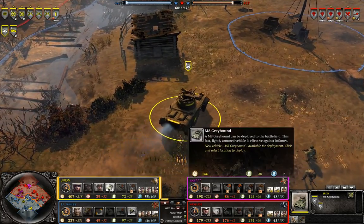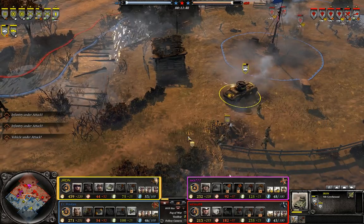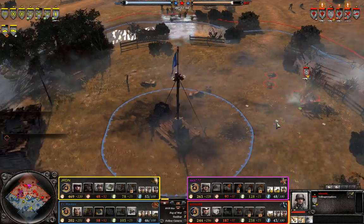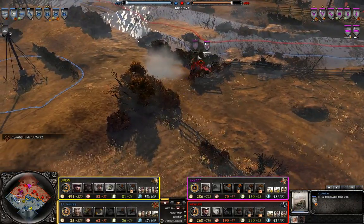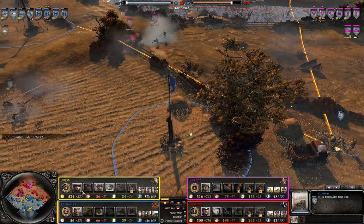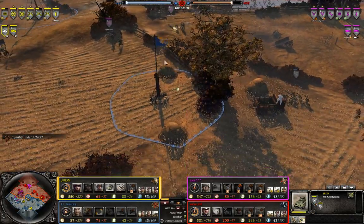The M8 Greyhound has the same main gun as the Stuart, which means it can basically function like a light Stuart. The Stuart right now is pretty powerful in terms of its place in the meta because light vehicles are very effective against infantry — they get a lot of wipes with their mobility, their ability to chase squads, counter-harass on the flanks, and just kill infantry in general. So the M8 Greyhound is actually a very dangerous vehicle. If you manage to let it run amok, it's going to be very effective.